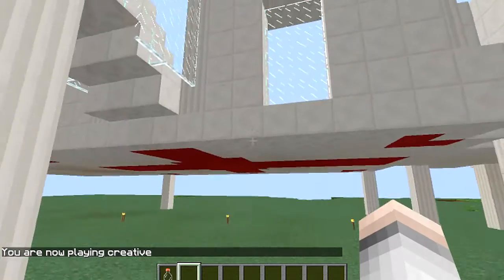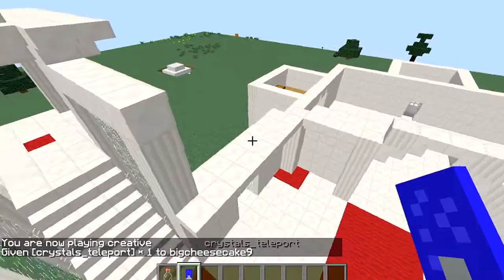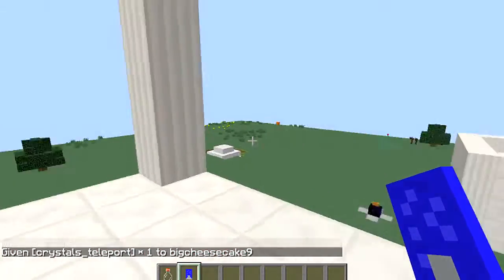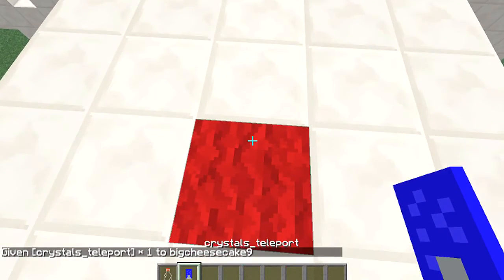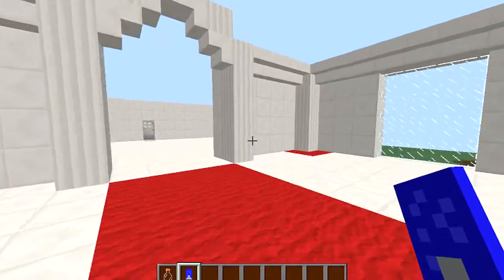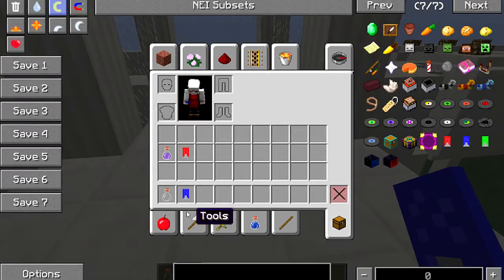The teleport crystal — you go to where you want to set your return point, sneak and right-click to set it. These are really useful when you're going out exploring so you can get back to base. Then whenever you want to return, just right-click and boom, you're back.